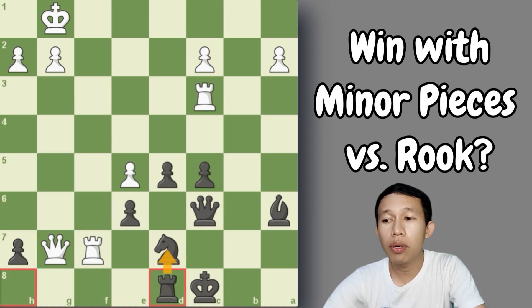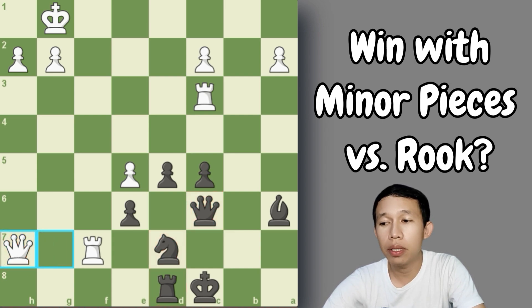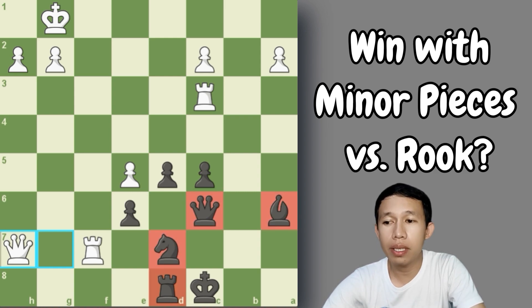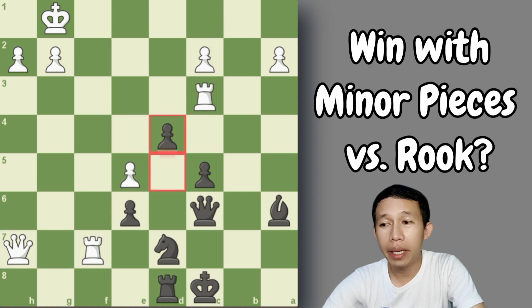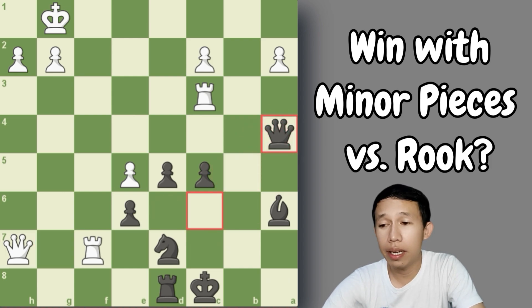Rook to d8, defending the knight so that the queen could make some moves without worrying about the knight on d7. White logically captures the pawn on a7. It's very evident that he has four pieces versus three, and the one having minor pieces would always win the game. Black plays pawn to d4. Actually, he missed the chance of winning forcefully by playing queen to a4 — the white king is very exposed on that diagonal to the g1 square.